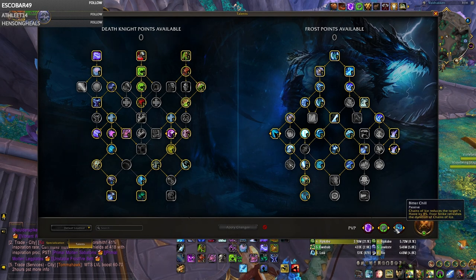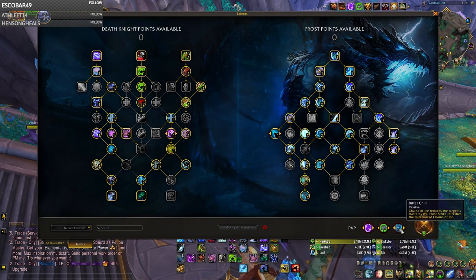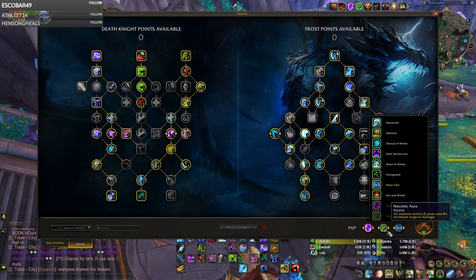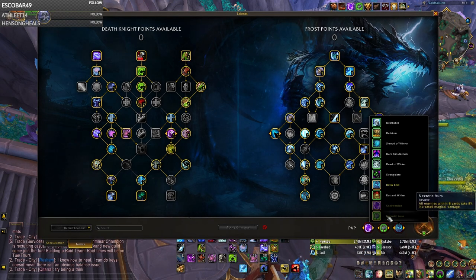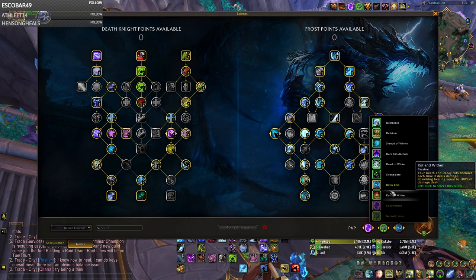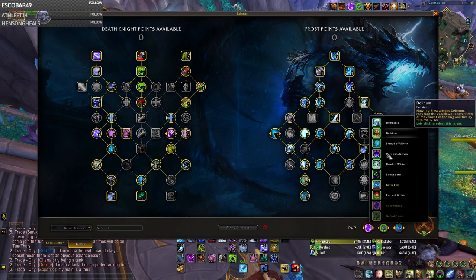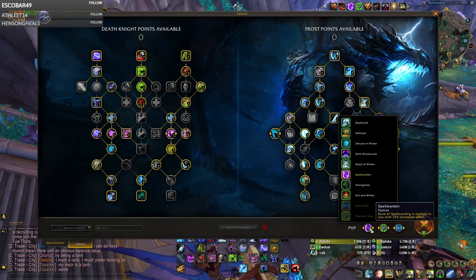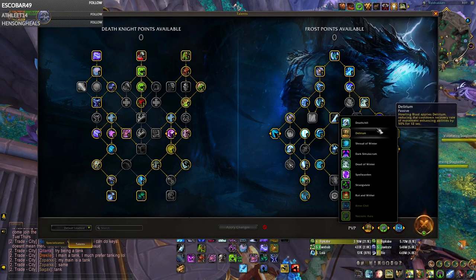If you combine Spell Warden and Bitter Chill, you can reduce a caster's cast speed by over 20%, which is extremely annoying. The only times I'm not using Bitter Chill, Necrotic Aura, and Spell Warden is if I'm versing a team with heavy physical and no magic at all. So if I'm versing a Warrior and a Hunter, I'll use Delirium instead of Spell Warden since Spell Warden obviously won't do anything, and Delirium makes their team even more snared.